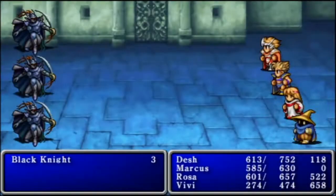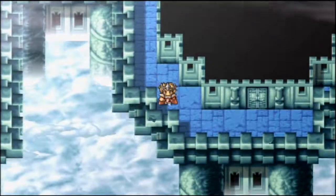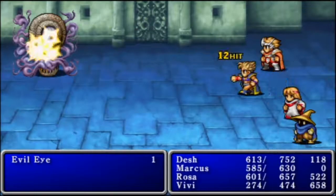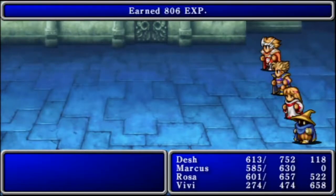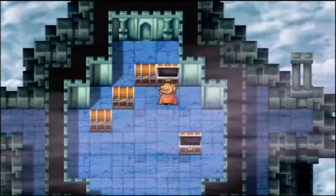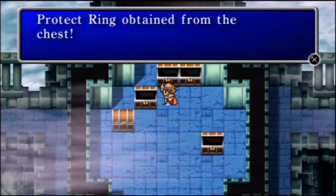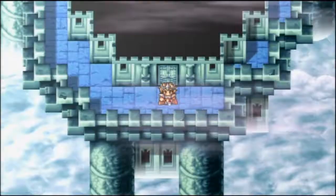Alright, right there is the middle room that we started at. We actually want to go to the right here and we want to go in this room. We get 108 Gil, another Healing Helm — just in case you didn't think you had enough — and a Protect Ring that we don't need because we purchased a bunch of them.